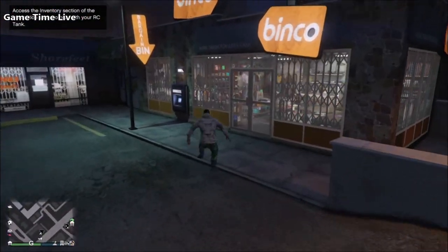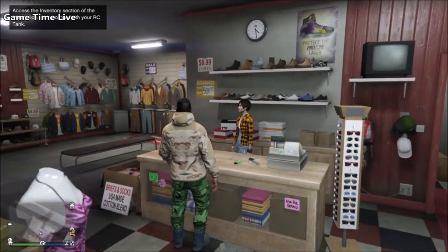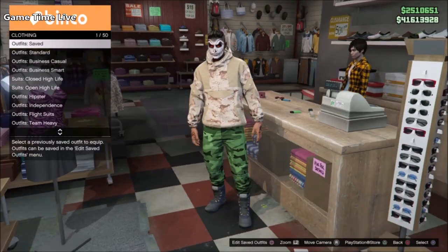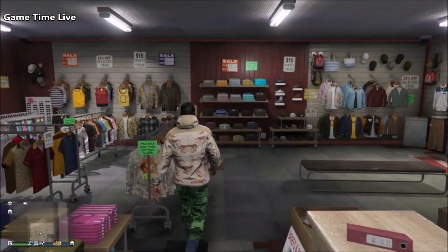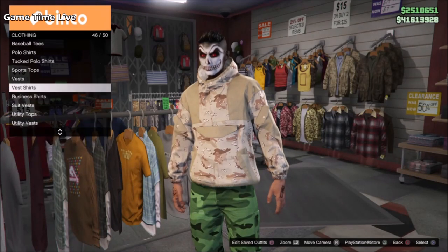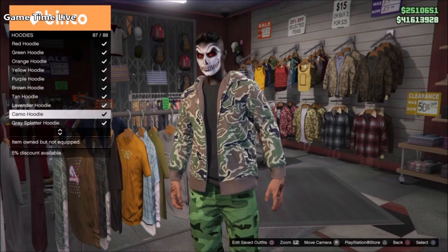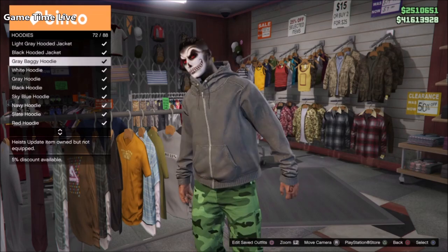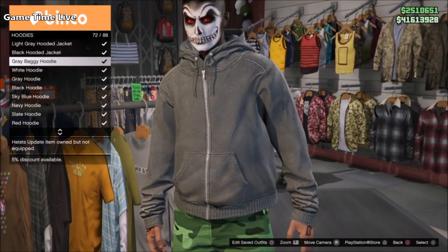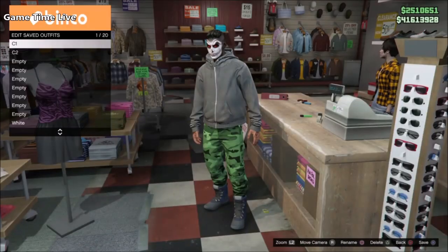Save the green modded joggers. Now we're going to merge the green camo joggers with the green hoodie. We still have the gorka top applied, so we're going to change that. We're doing a merge glitch using the two-console method. First, put on the gray baggy hoodie, save it as your console number two outfit on slot number three.